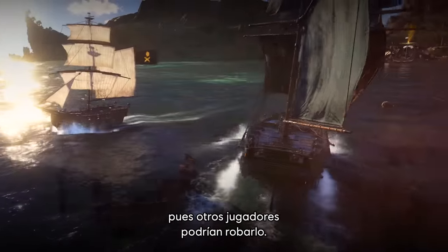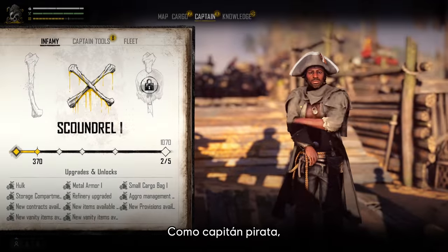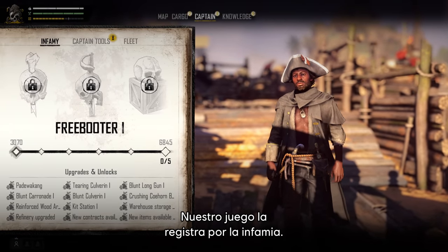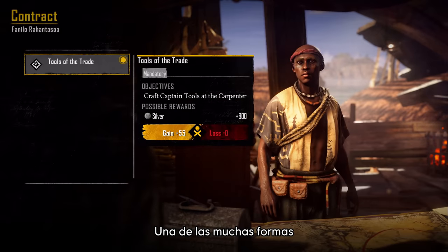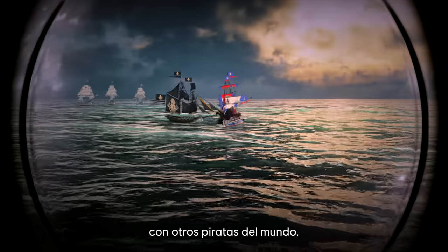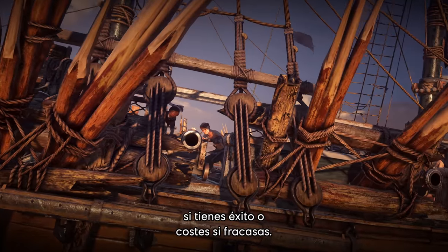But you'd better be quick, as other players can also steal it. As a pirate captain, your reputation is everything, and our game tracks this through infamy. The higher your infamy, the more opportunities you'll get. One of the many ways to grow your infamy is to take up contracts — deals that you can make with other pirates in the world. Contracts can have great rewards if you're successful, or costs if you fail.